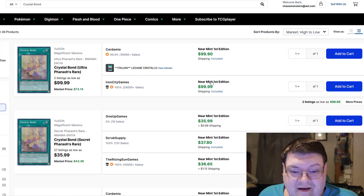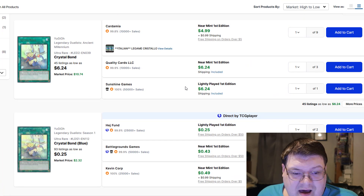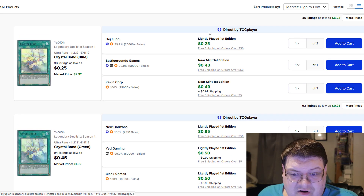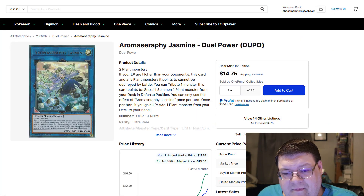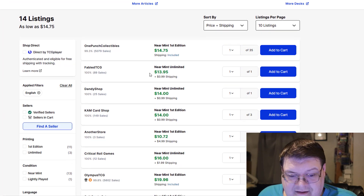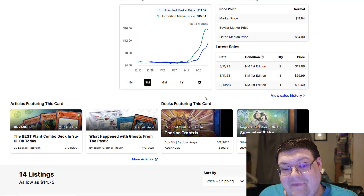Crystal Bonds — these are $100 for the ultras, $38 for the secret versions, and six bucks still for the Legendary Duels versions. Interesting. Aromatherapy Jasmine — these are $20 right now. Think about that.